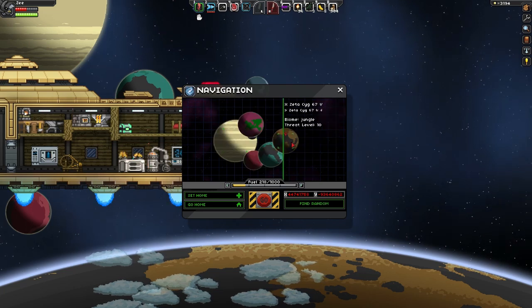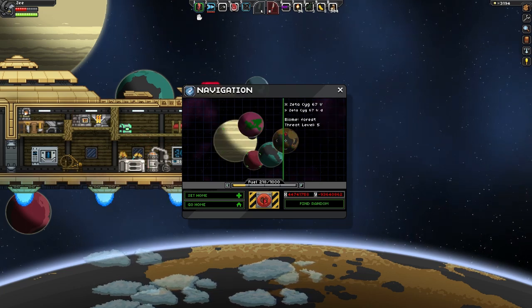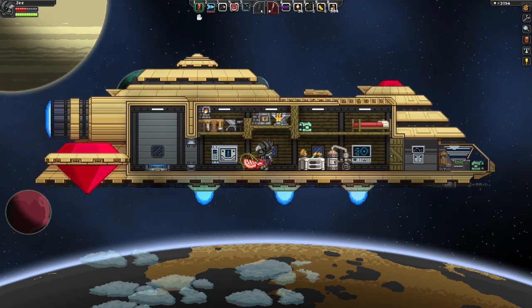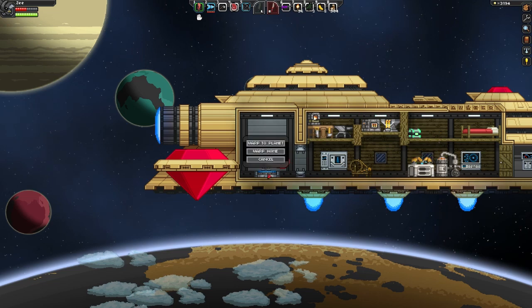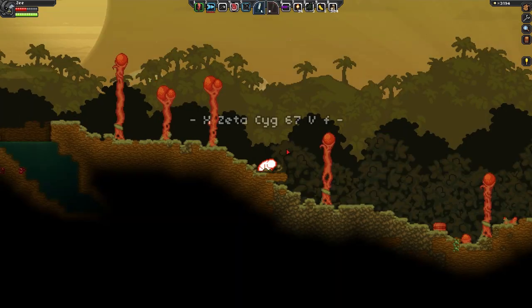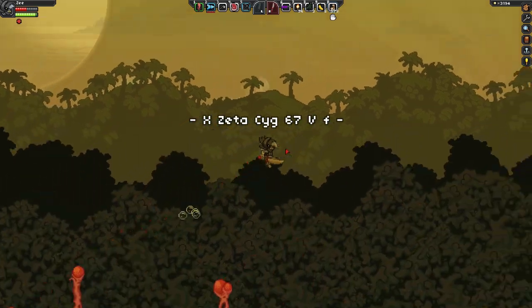So go get those, pop them into your locator, and go straight to the planet that I am going onto. And then once you have it all in there and you've traveled to that planet, you're going to want to go down onto the planet and head to your right. There are many chests on this planet, including multiple blueprints.